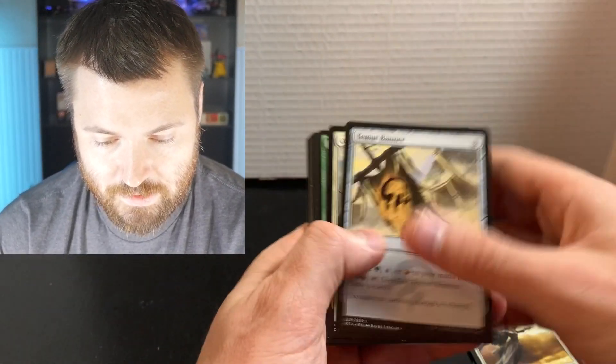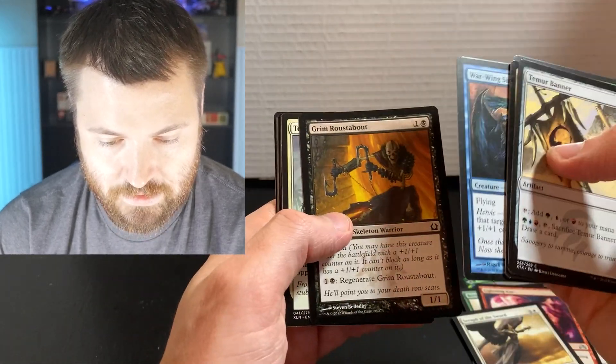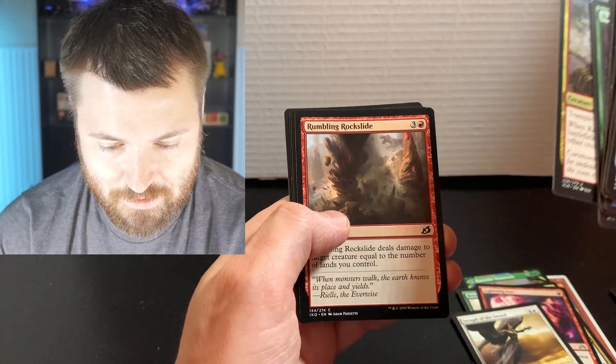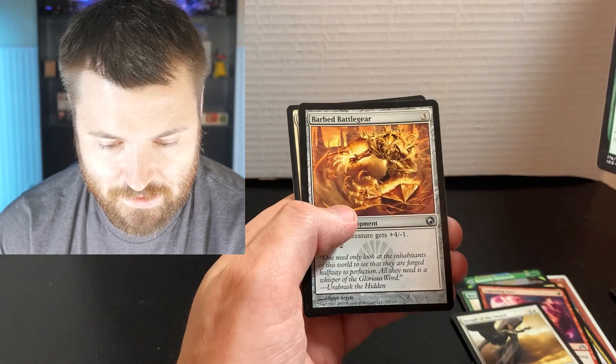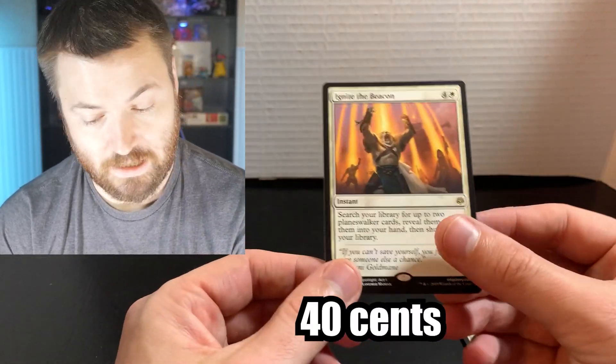Let's see what we get in the next pack. Temur Banner, Council's Lieutenant, Miner's Bane, Warwing Siren, Grim Territorial, Natural End, Juggernaut, Raging Swordtooth, Rumbling Rockslide, Wilt, and then we get Barbed Batterfist and Ignite the Beacon. Not a good rare.